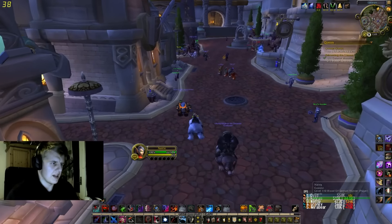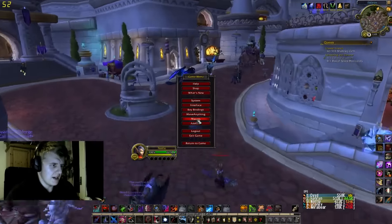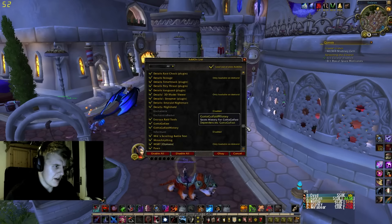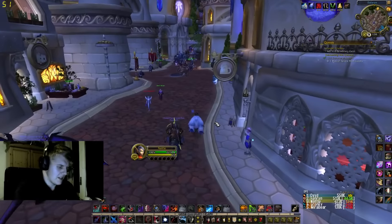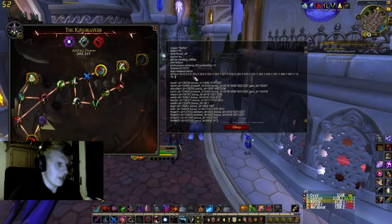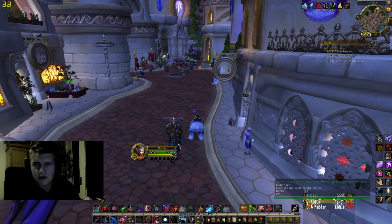I really wanna help you guys with everything, so that's why I'm doing this right now. Basically there's two addons that you need. You want an addon called SimulationCraft and you want an addon called Pawn. Basically what you do with SimulationCraft is you can type /simc in the game — I'll put the command on the screen. You get a bunch of stuff there, and I'll get to that later. After you've downloaded these two addons you need to head over to the internet.